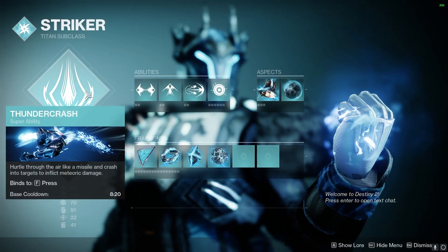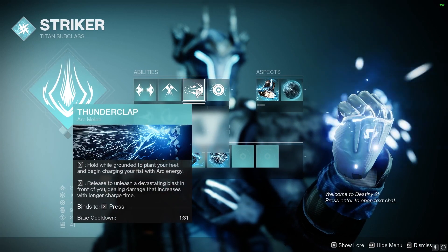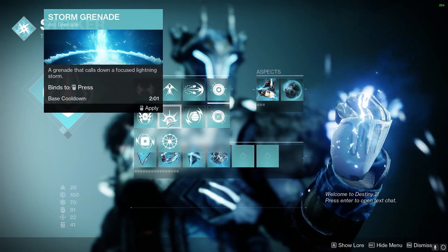Looking at the build, we're going to be using Striker Titan with Thundercrash. The class ability is going to be Thruster, and the melee ability is going to be Thunderclap. For the grenades, I'm going to be using Pulse Grenades, but you could use Storm Grenades if you would like.